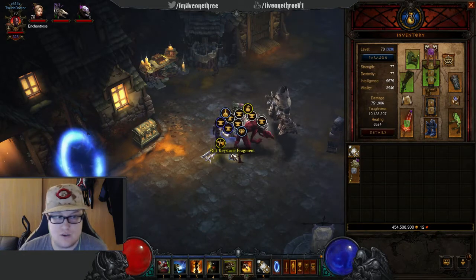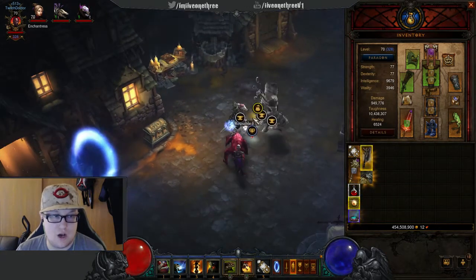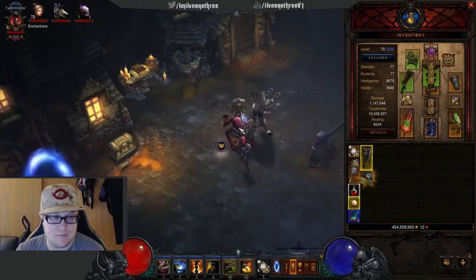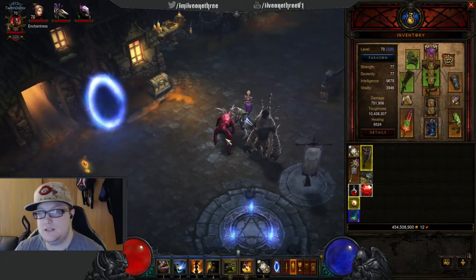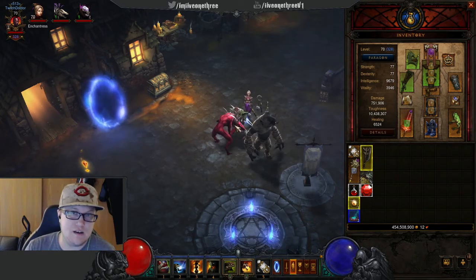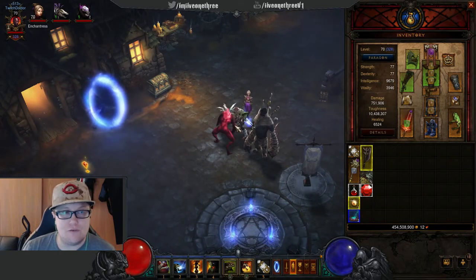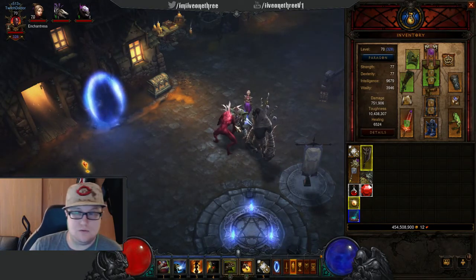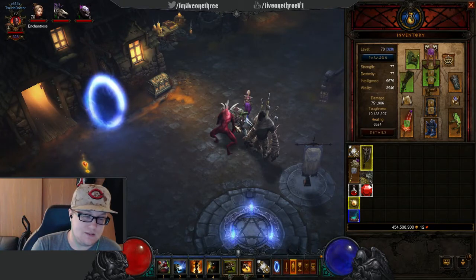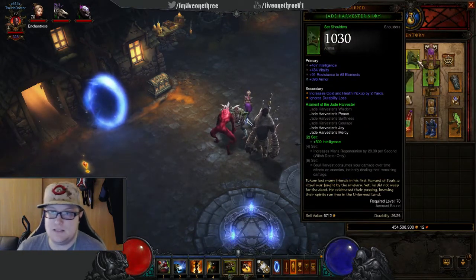What we're really looking for are rift keystone fragments, which help us open up rifts. Rifts are very important to this game because you get more gear out of rifts — there's a higher chance of a legendary dropping in rifts compared to doing bounties. Also, when doing them on Torment 1 or higher you can actually get set pieces.